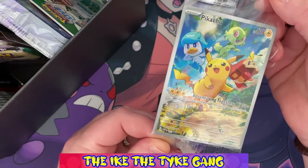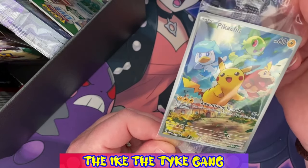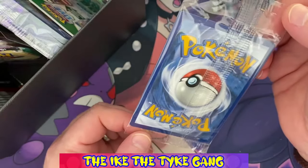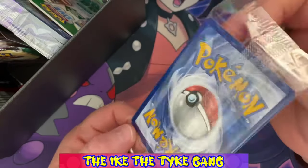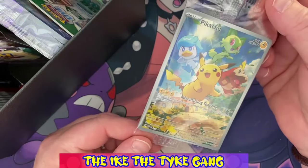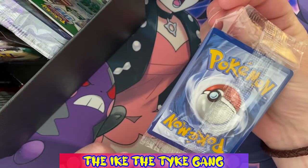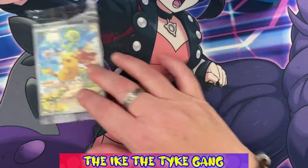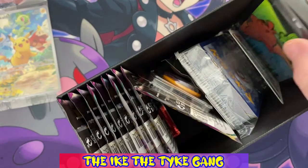I do like Pikachu cards and that is really good having Quaquaval and those other guys in there. The centering looks okay on this one — better than the last — and there doesn't seem to be too much whitening either. This could be a candidate for grading. Sometimes these promos are a little beat up, so I'll have to take a closer look out of the packet, but I think that's a good candidate. I am already happy with this box.